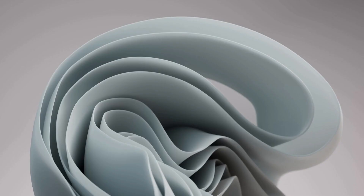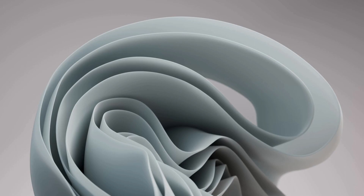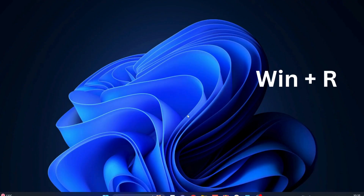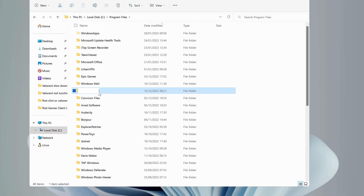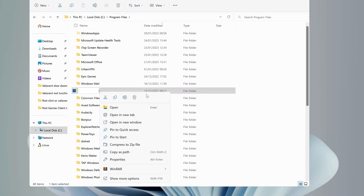If you're still having an issue, press Windows key + R to open Run and type %LocalAppData%, then click OK. Look for the Riot Games folder and delete it.